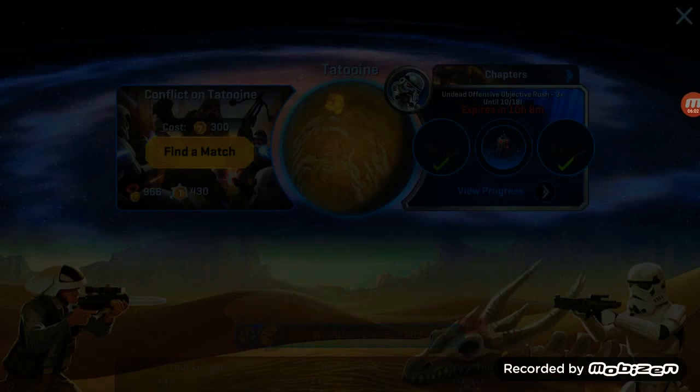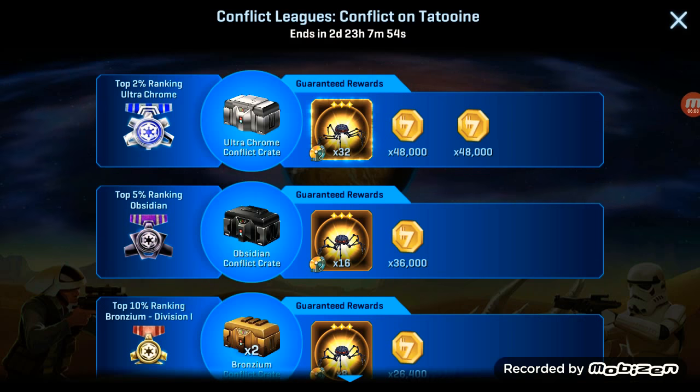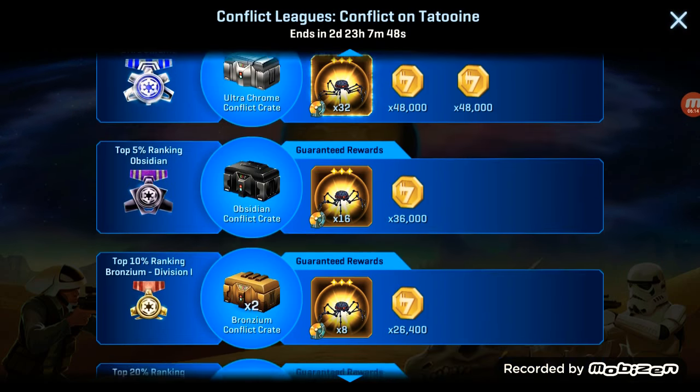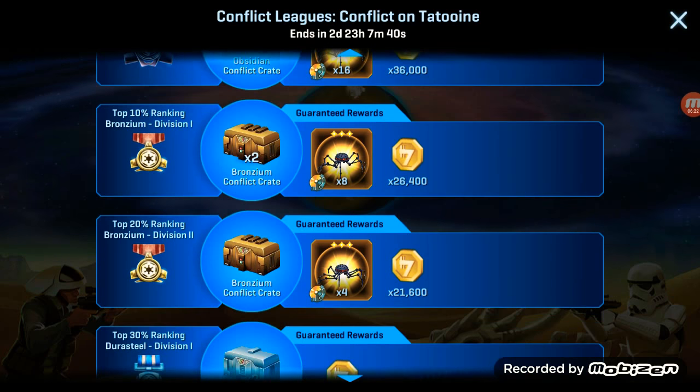So top 2% get the Autodrome, the top 5% get Obsidian, the top 10% get one, and the top 20% get — you can just see it right now.